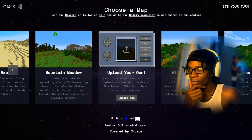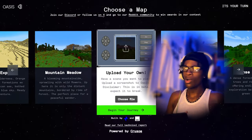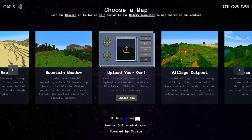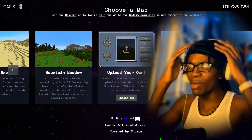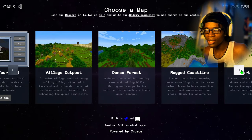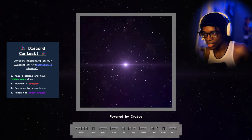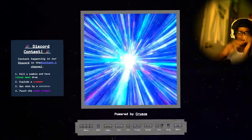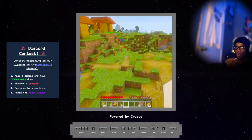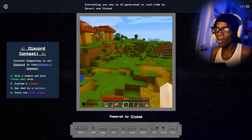Let me turn that music on — holy, we're in outer space with it! Alright, let's lock in. Village outpost — we're gonna start off with the village outpost. Begin your journey. Everything you see is AI-generated in real time.